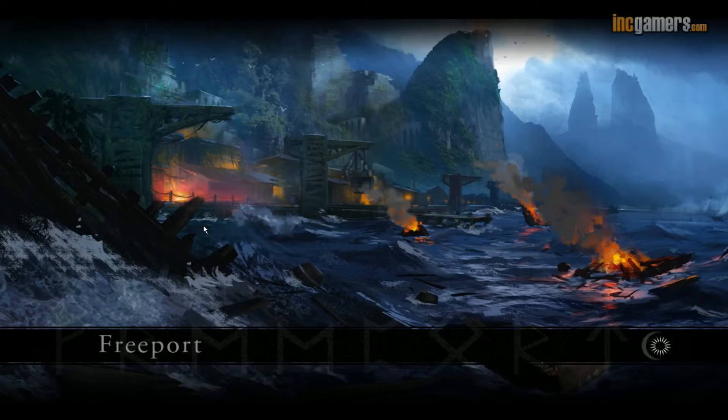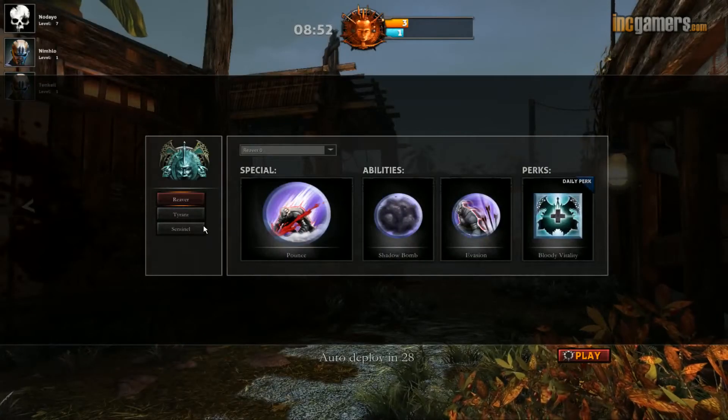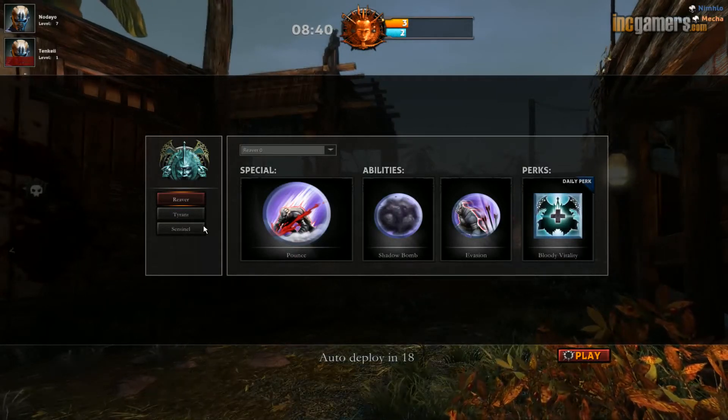Hello and welcome to another InGamers Plays. I'm Paul Younger and today we're looking at Nosgoth from Psyonix, which is the upcoming free-to-play shooter. It's got vampires and humans in it and we're going to take you through the game quickly, which is currently in beta testing. Now I'm rubbish at this but let's see how we get on.